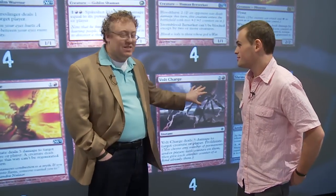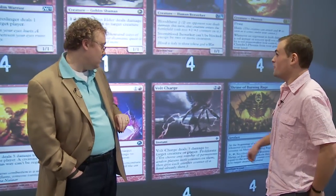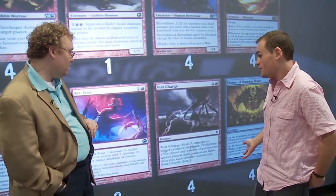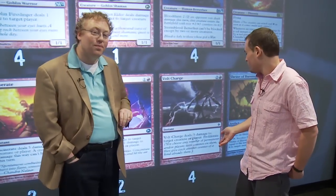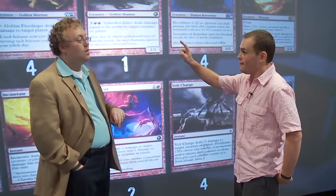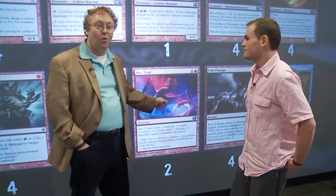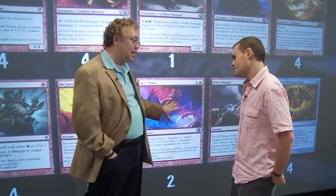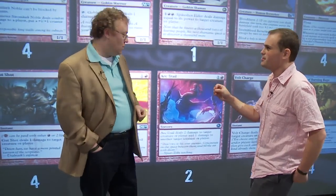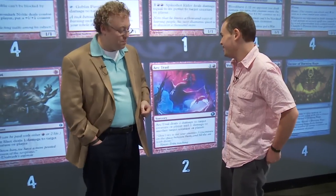One of the most expensive cards in the deck — two and a red for Volt Charge. It's very powerful with both Stormblood Berserker and Stromkirk Noble, as well as Shrine of Burning Rage. It's a three-damage spell. To be honest, it often gets boarded out — it's probably one of the worse cards in the deck, but it has tremendous power if you cast it on turn three after a Noble and a Berserker. Arc Trail — in Scars of Mirrodin Limited this was basically the simplest two-for-one in history. In Standard, most of the time it's two damage to a player and one damage to a Birds of Paradise or something else. But it's still quite good, and when you do get the two-for-one it feels great.